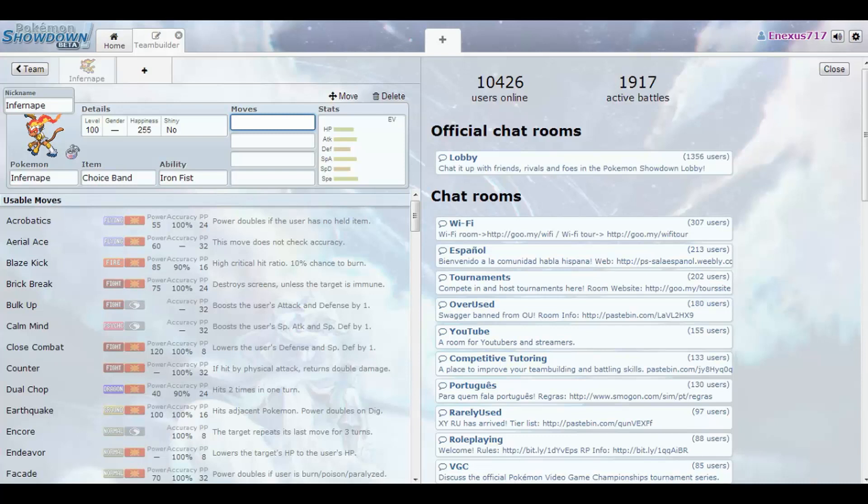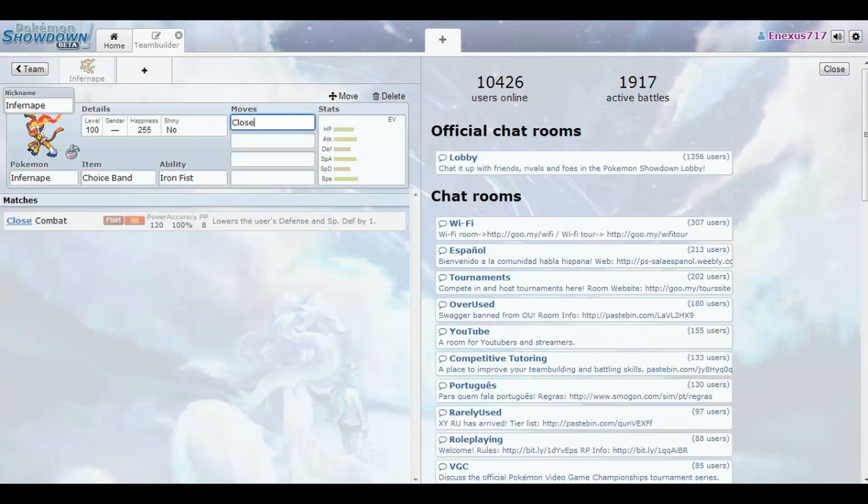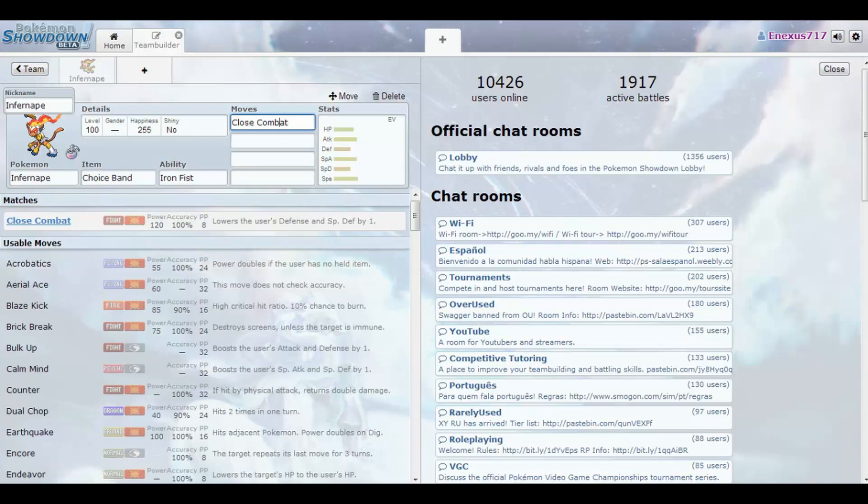We're going to use Infernape's hidden ability Iron Fist, where punch-based attacks do 1.2 times damage. For moves, a standard one used with Infernape is Close Combat - it's got 100 accuracy, 125 power, which is very good, but it lowers the user's Defense and Special Defense by one. With Iron Fist, Choice Band, and the STAB from the Fighting type, this is going to do a lot of damage. However, your Defense and Special Defense can be crippled so much that moves that wouldn't normally knock you out probably will.